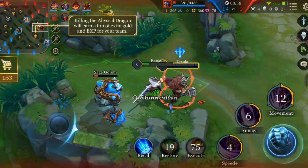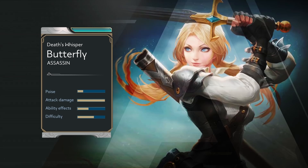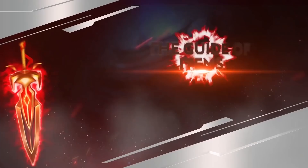Butterfly is one of our most popular assassin heroes. Her passive ability, Assassin, refreshes all of her abilities after a kill or assist. Thanks to this unique ability, Butterfly is able to pick off enemies one by one in short order until she comes out on top.